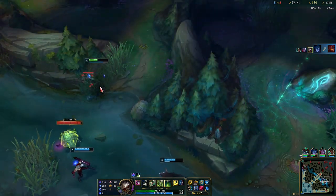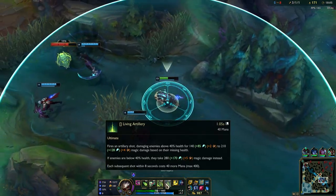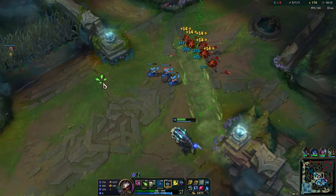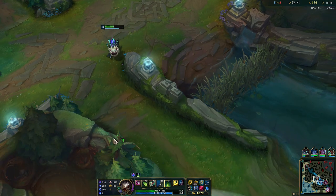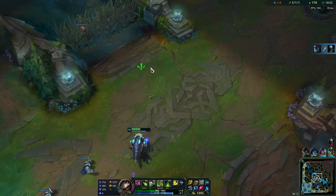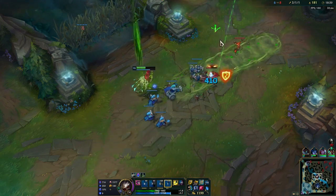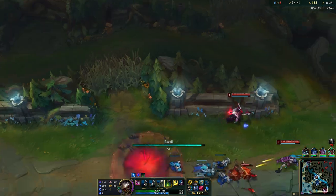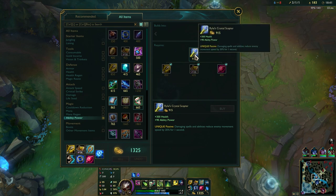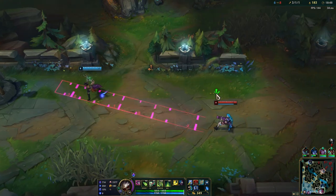You can just spam your ult on them so you can slow them from super long range, and that can help your teammates to catch up. We have a Cane coming in - there we go, that's a kill. Hopefully they can take the bot lane tower. I'm still staying bot because I think Galio and Riven might be here. We should get the bottom tower here. Maokai is super tanky though.